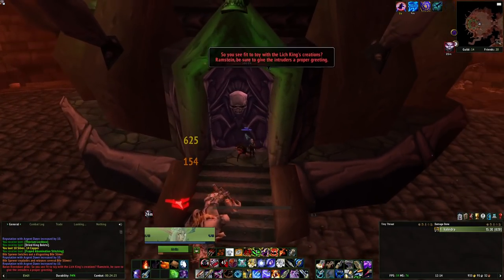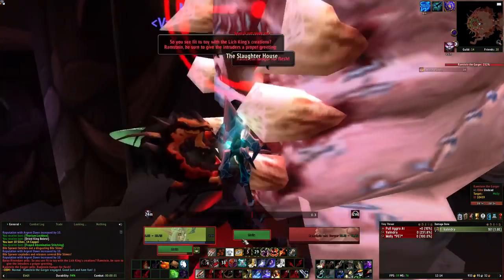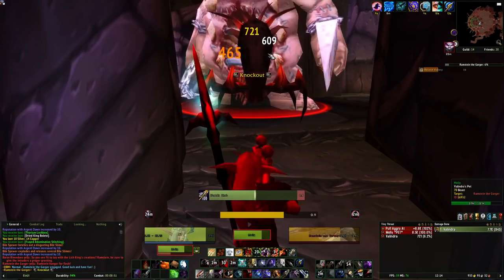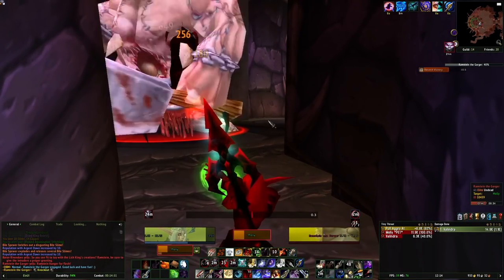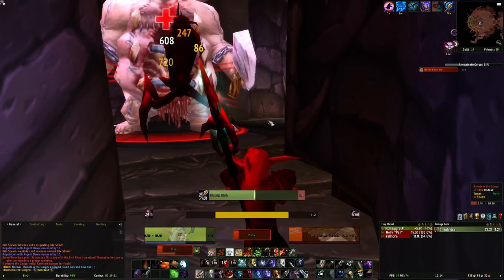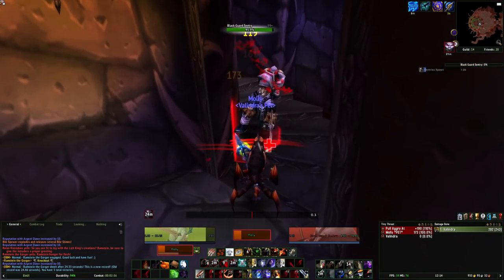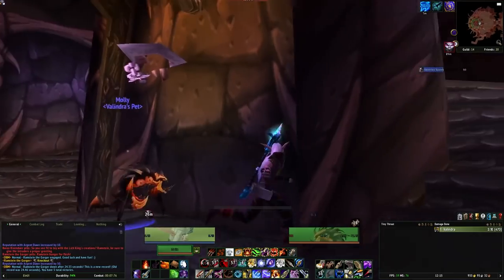Another really important thing to know is that once you kill the last abomination outside the last boss's room, you need to quickly enter the door and engage the first of the last two bosses. Otherwise, if you stay outside, there's going to be a million undead skeletons spawning that will destroy you in seconds. For this reason, make sure you're at full health and mana before you engage the last abomination. Also make sure to kill Ramstein at the bottom of the stairs and not at the top.